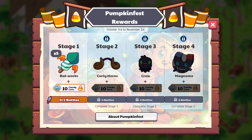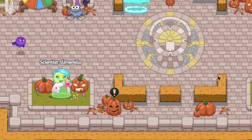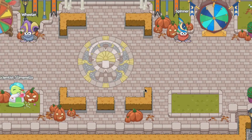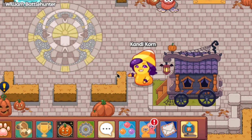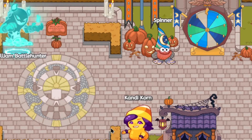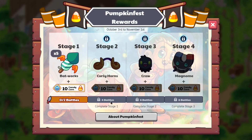As I had predicted yesterday, it seems like Prodigy did release a Halloween themed festival named Pumpkin Fest, a day right after I said that — so my prediction skills are pretty accurate. As you guys can tell, Pumpkin Fest has been dropped in-game by Prodigy, and it runs from October 3rd to November 1st, meaning you have yourselves a total of 29 days to complete it.